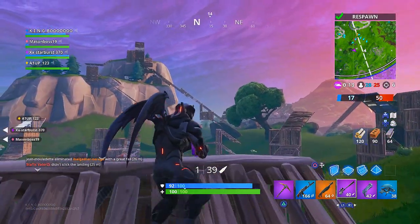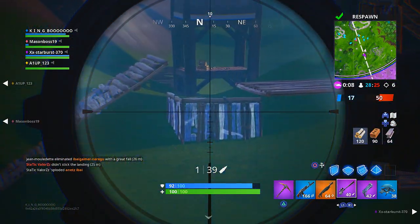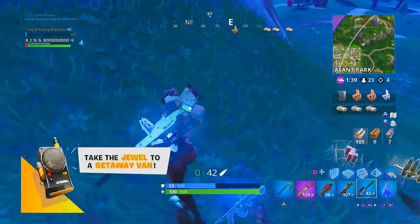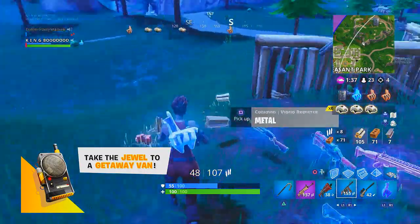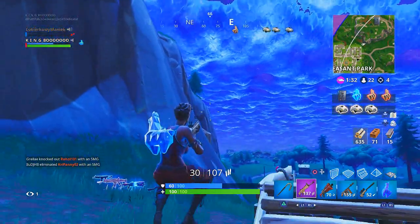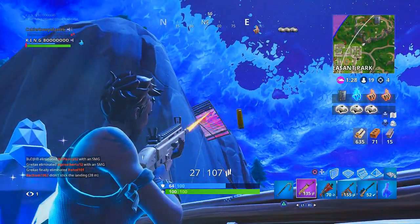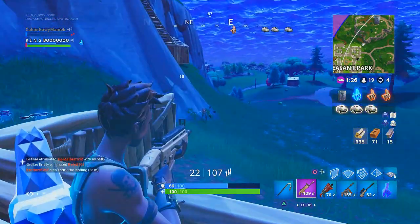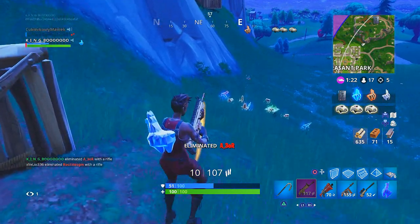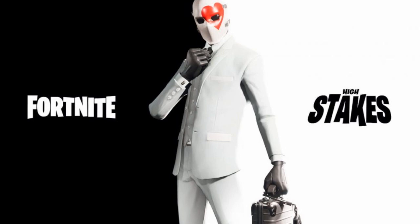Since the theme was based around burglaries and precious jewels and diamonds, the crystal llama was an object you picked up within the game and used as a back bling. Simply opening a safe crate and going to a van wouldn't mean you'd win — you needed to be carrying this llama jewel on your back, which also replenished your shield, though it took up a slot in your inventory.